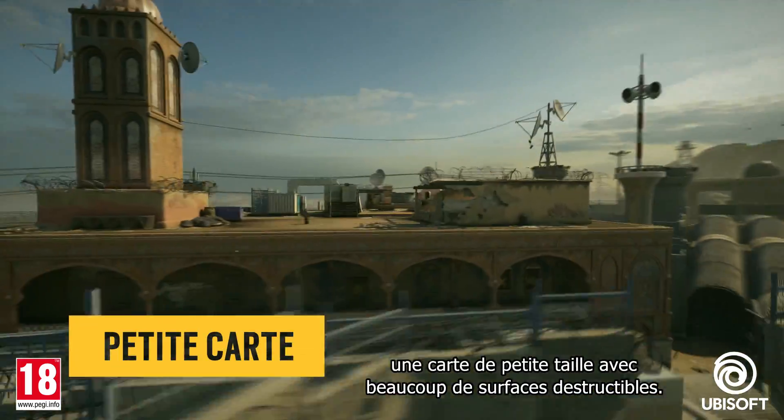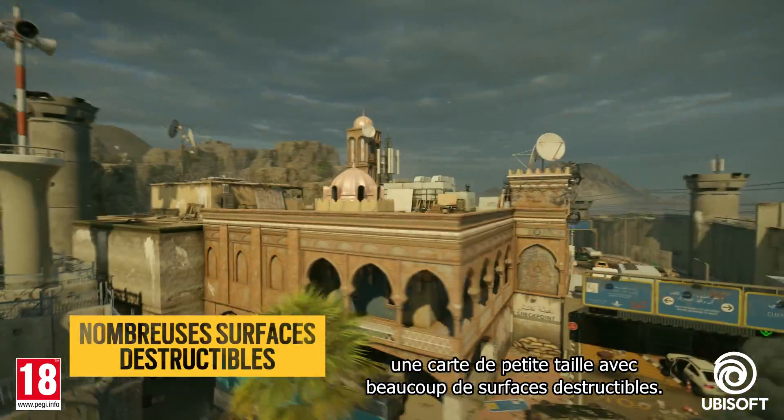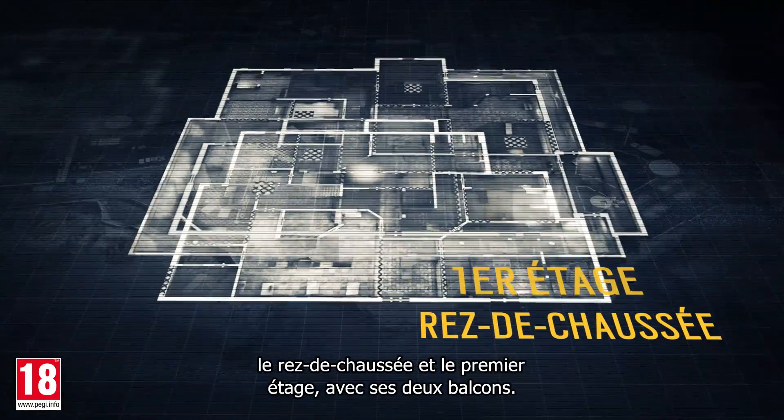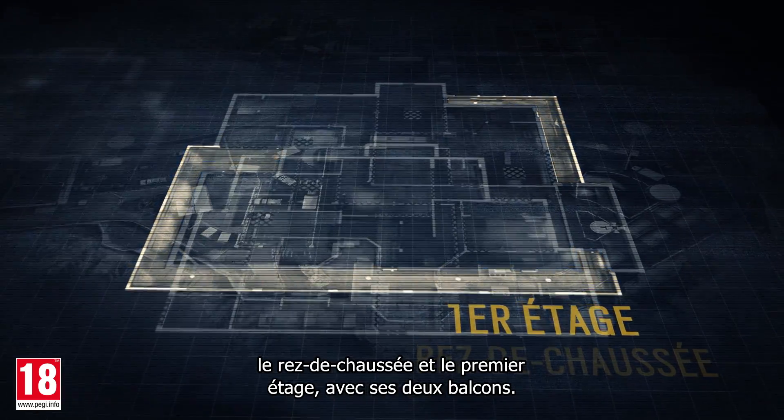Let's take a look at Border, a small-sized map designed with many destructible surfaces. This map has two floors: the first floor and the second floor with its two balconies.